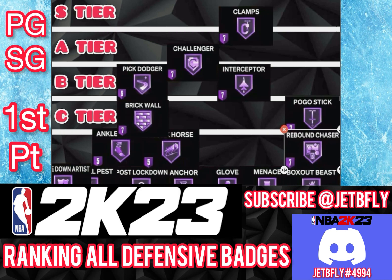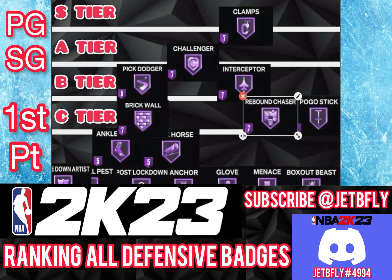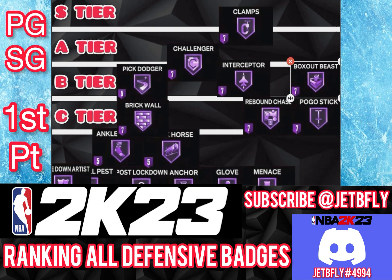I'll put Rebound Chaser on C tier too. You're not really rebounding — the bigs are rebounding for you. You're just running all the way to the rim, so you don't really need Rebound Chaser. But Box Out, on some cases, if you need to help out your team rebound, I definitely think you need Box Out as a guard. Even at bronze or silver, go right ahead. I'm putting Box Out on B tier.